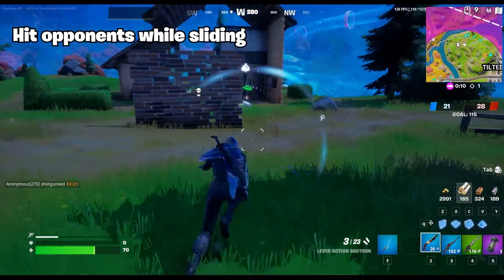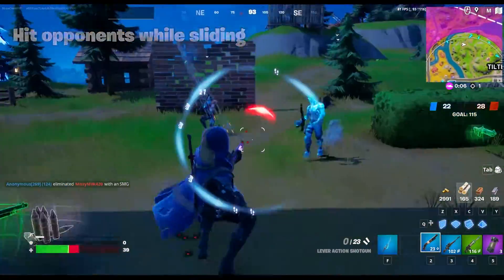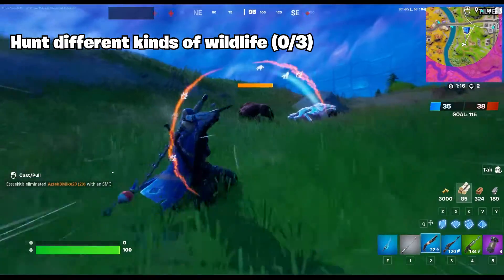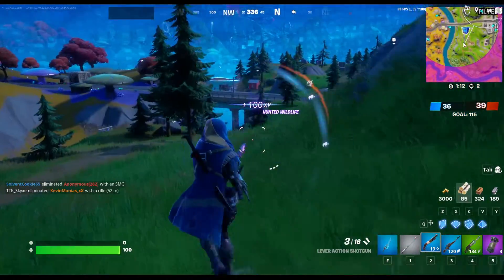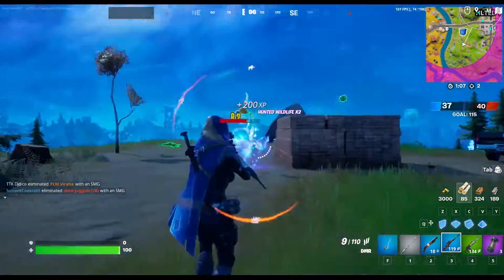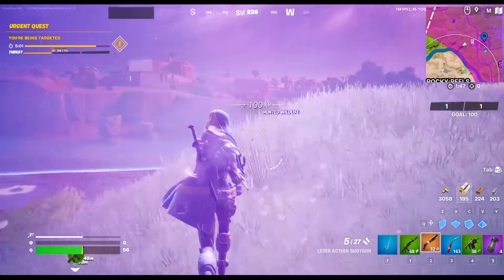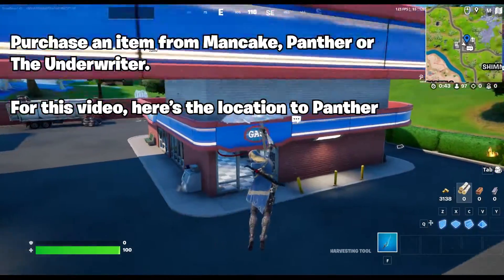Hit opponents while sliding. Hunt different kinds of wildlife. Purchase an item from Panther, Mancake, or the Underwriter.